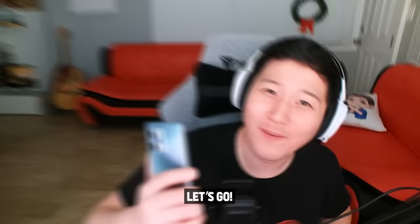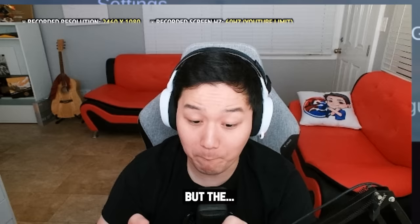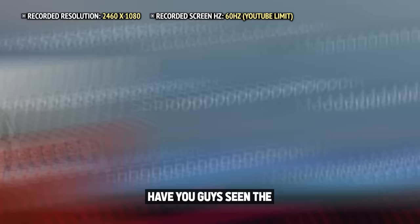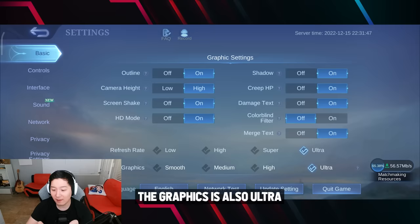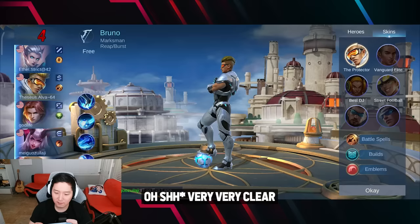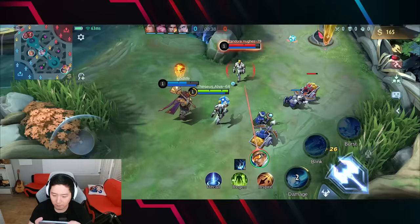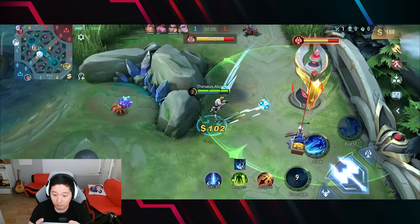I'm excited to play the game now. Let's go! Let's check the graphic settings. Outline on. I set the basic things. Wow — look at this! The refresh rate is ultra! The graphics are also ultra. The phone battery is 100% right now. I'll try maximum brightness. Very, very clear. I've never played on ultra mode before. So excited to play. I wish I could show everything through the video, but YouTube only provides 60 frames. At 144Hz it is super, super smooth.